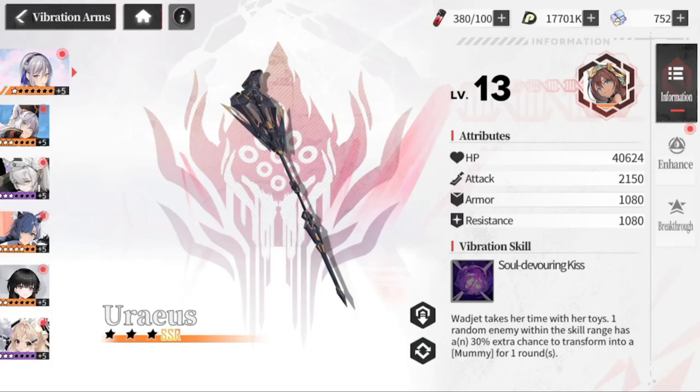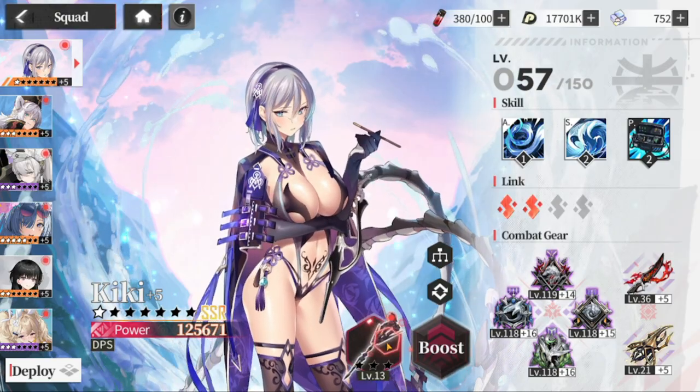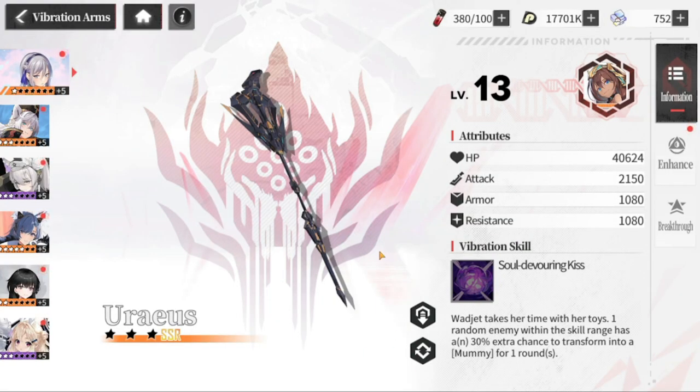Hey guys, welcome back to Echocalypse. We're going to be uncovering what vibration arms are. Technically they are equipment — some or most of them are actually exclusive equipment. The good thing about these exclusive equipments is that you can use them with cases that are not tied to that equipment. For example, I have the vibration arms of Wadjet here, but Kiki can actually use it.